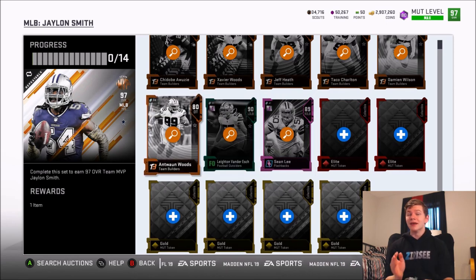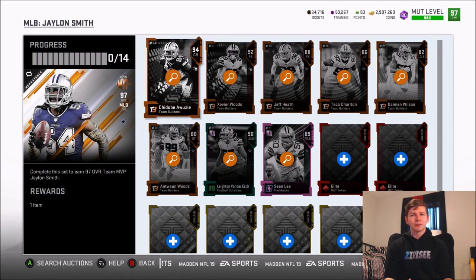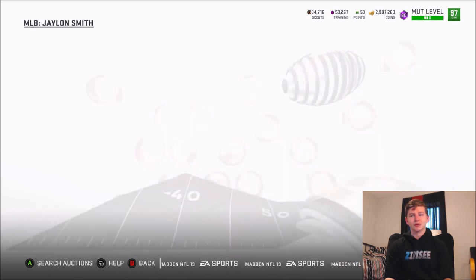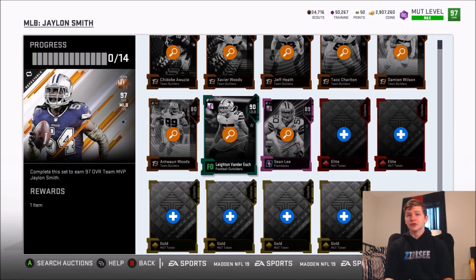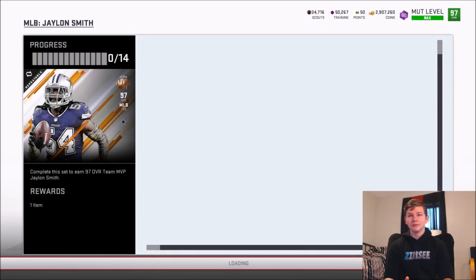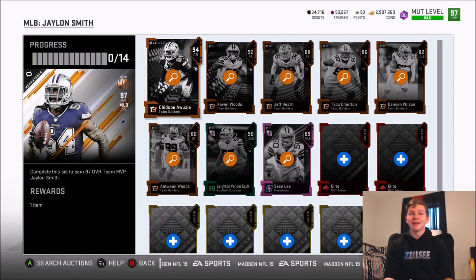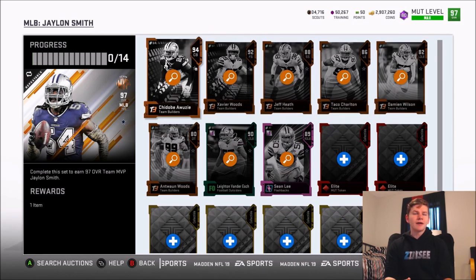The set includes 89 overall Sean Lee, 90 Leighton Van Der Resch, and the rest of the team. It looks like a pretty expensive set honestly because Leighton is probably going to shoot up in price — he's about 90,000 coins. Sean Lee flashback is 125K, so yeah, a little expensive.